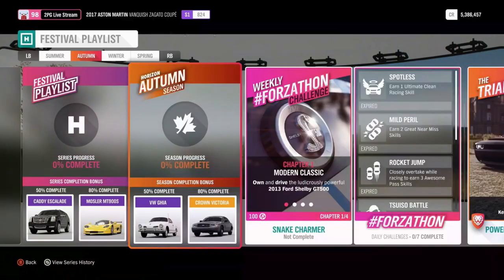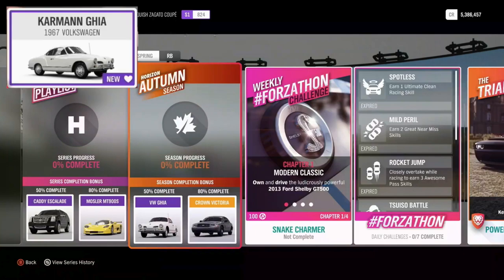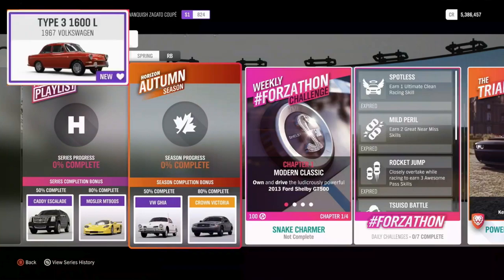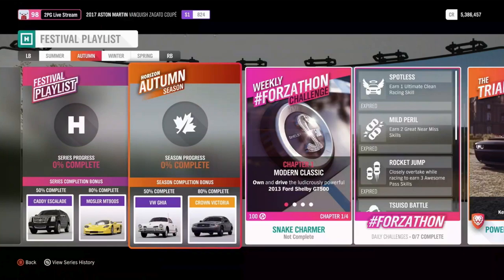Next week is autumn, and there are two new cars available. At 50% you'll unlock the Volkswagen Karmann Ghia — as you can see on screen, this is a new car available through 50% completion. At 80% completion you'll unlock the Crown Victoria, a car that lots of people have been asking for. And then through a championship this week you'll unlock the Volkswagen Notchback, which is another new car. So two new Volkswagens available this week.